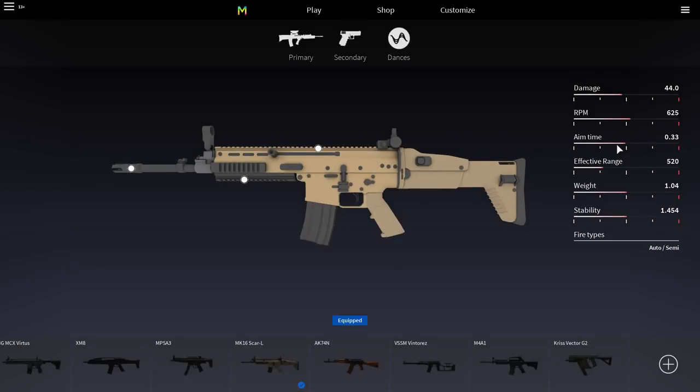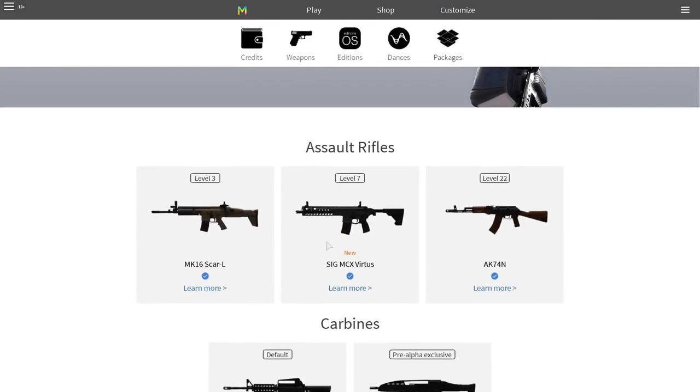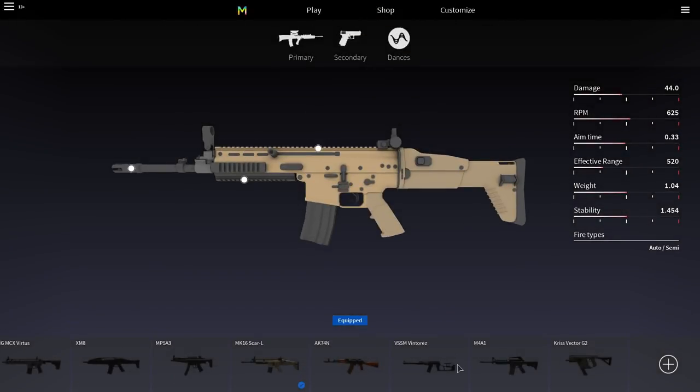This will also be very useful for you guys because it does help with recoil control as well. We're going to be using the SCAR right here — the SCAR L, the MK-16 SCAR L. You unlock this at level 3, as you can see right here. So after you get level 3 in this game, you can go here and it should be in your inventory down here.